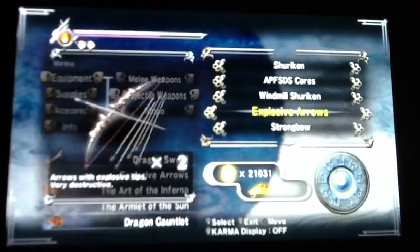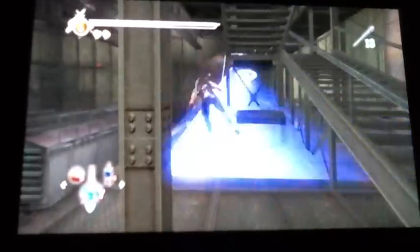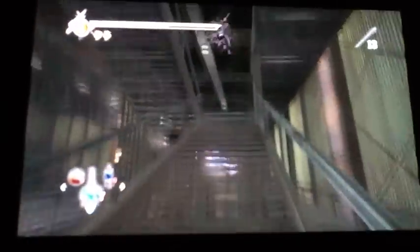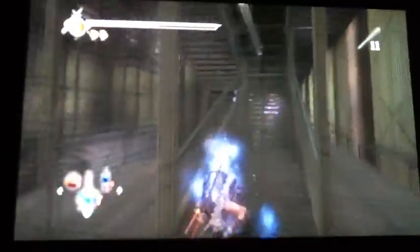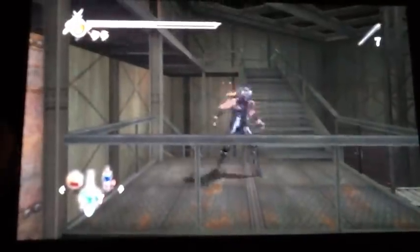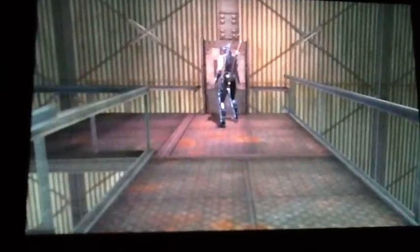This brings up the second new arrows you get in the chapter — the APFSDS cores. These arrows do high amounts of damage to mechanical creatures. So the explosive arrows should be used on humanoids and fiends, whereas the APFSDS cores should be used against any mechanical creatures you run into. They are super effective versus the tank boss coming up in the very near future.